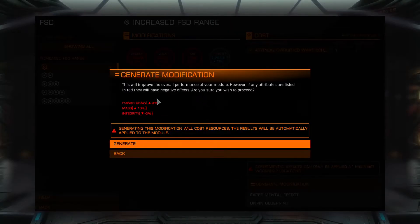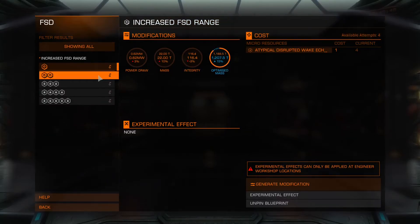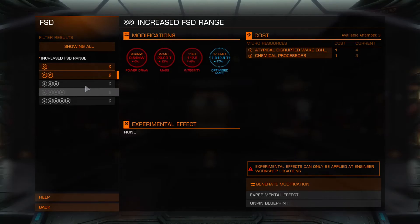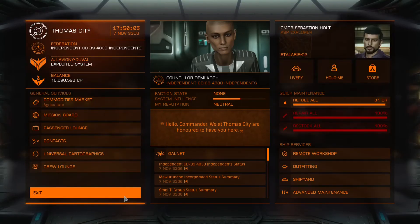It's going to tell us the downsides and upsides: it will increase the power draw, increase the mass, and decrease the integrity of our FSD drive — which I'm willing to accept. There we go, we've now generated that modification. We have to do it again because the bar is only half full, so it's just as well I've got more than one. We generate the modification again and now we can select the second modification. We can work our way up the tiers and it will increase our FSD range — that's how you go about modifying your FSD drive for longer jumps, making long trips easier with less jumping in between.